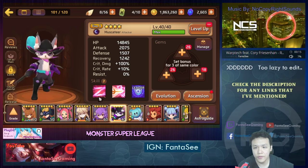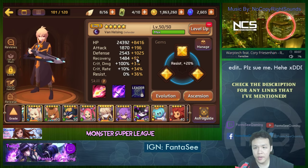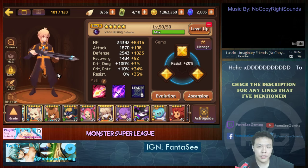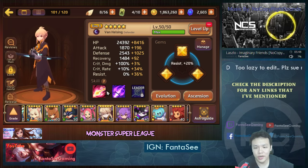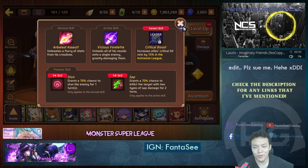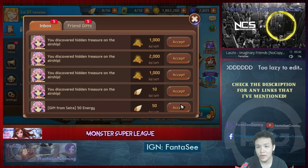If you compare 2500 base defense to a lot of other monsters, that's very very high — even compared to EVO 3 units. He is a defender, so his defense is going to be high, which makes him really good for boss nuking because of his crit damage. He'll be able to hit the boss quite hard, land sap on the boss, and his stun will help you through the level by reducing damage taken.